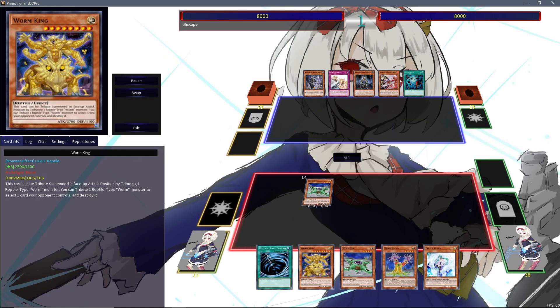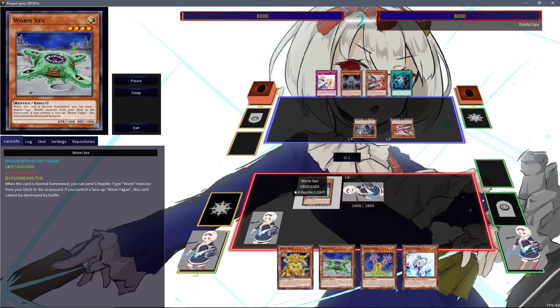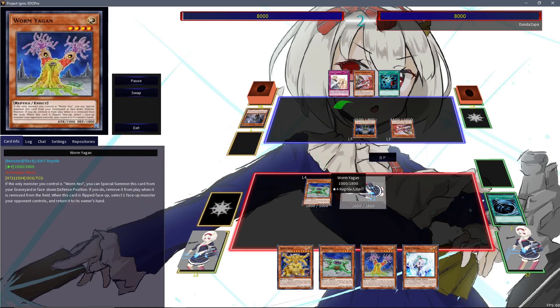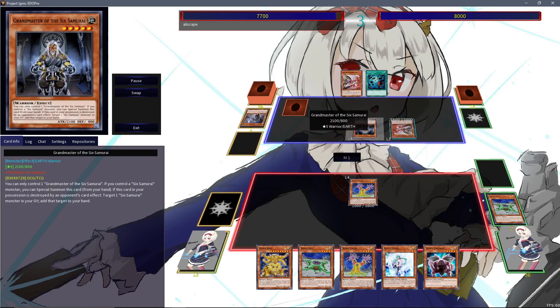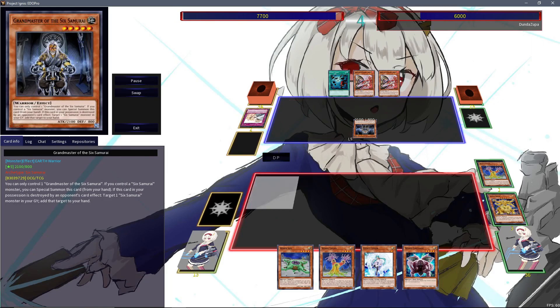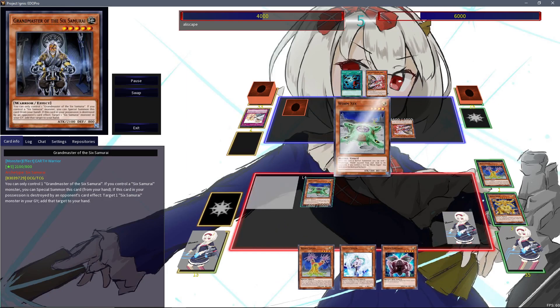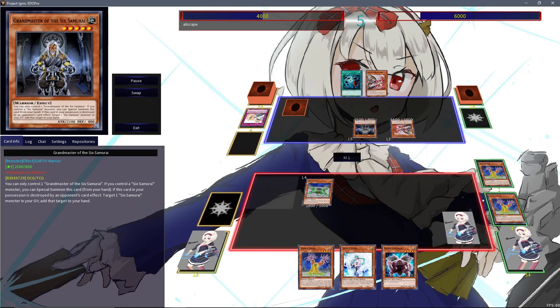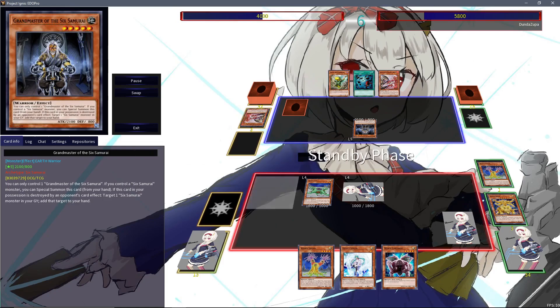This is Alescape's semi-final match against Jayden. We see the normal summon Xex come in to mill the Jargon — Jargon is able to set itself on the board while Xex is present, and Jargon is basically a Compulsory Evacuation Device. Mizuho and the Grandmaster of the Six Samurai come down, the Jargon will be flipped for Mizuho, and the Worm King will be answered with a Solemn Warning. This is a rather consistent engine and I'm surprised it's working as well as it is.